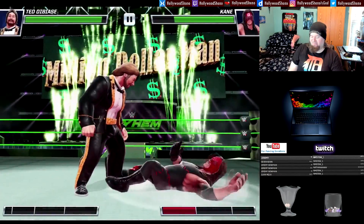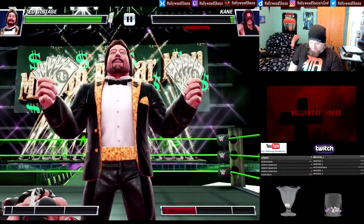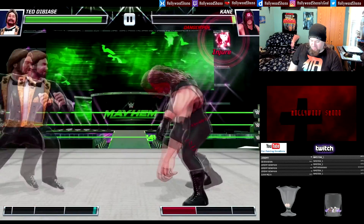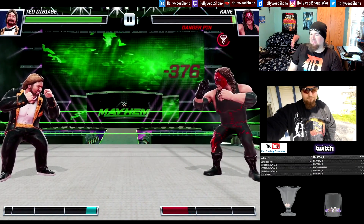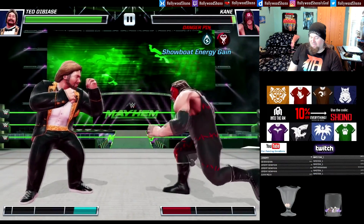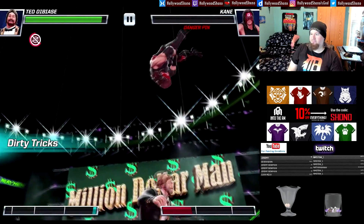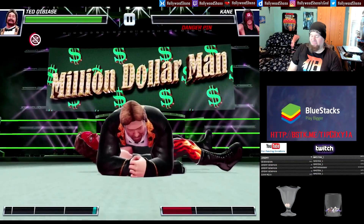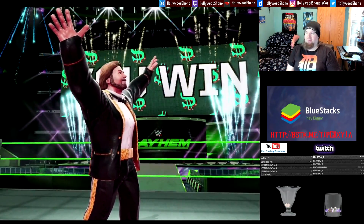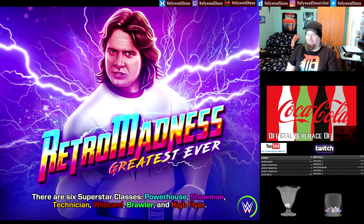Next up is Sheamus, and we have a class advantage. We could check for a one-bar submission move — a figure four leg lock. We get an elbow drop instead. Even that hits pretty hard. Million Dollar Dream, figure four leg lock — I don't want to use either and just knock him out. That hits for 4,000 and Sheamus gets knocked down anyway. In Superstar difficulty it would be a little harder to show this off. I think Superstar difficulty might have gotten nerfed a little — opponents have less power. Ted DiBiase is awesome against brawlers because he has an advantage against them.